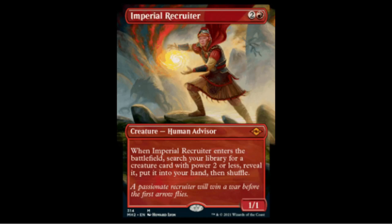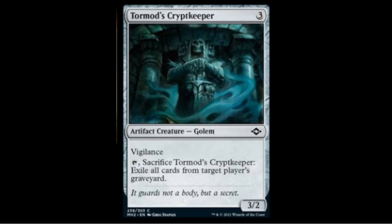Imperial Recruiter is getting reprinted again — nice new art too. For one red two colorless you get the 1/1: search your library for a creature card with power two or less, reveal it, put it into your hand, and shuffle. This used to be very expensive from Portal Three Kingdoms and has been reprinted a couple of times. It's already a thing in Modern so no need to discuss play potential; the alternate art will likely be where the real value is.